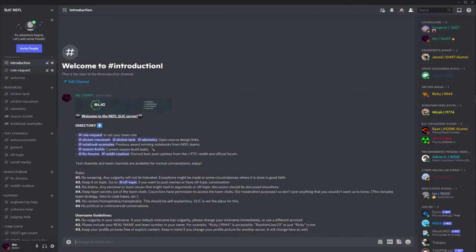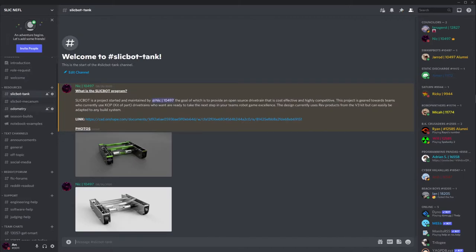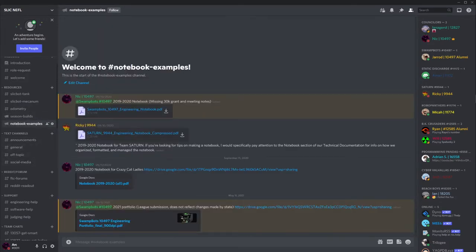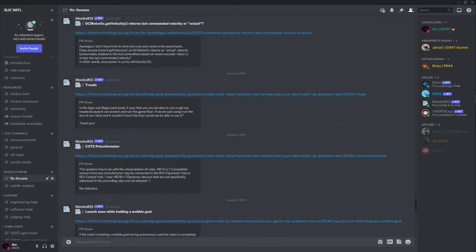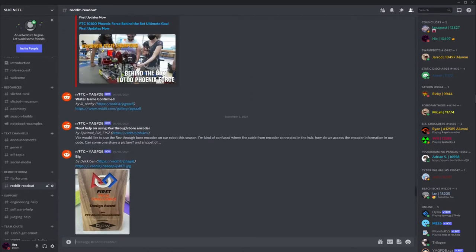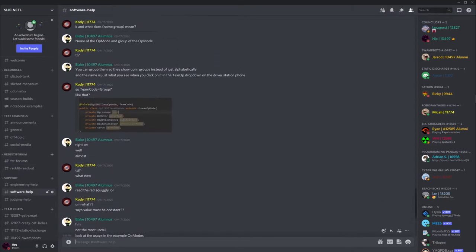Before we get started, I'd like to go over some general recommendations for all teams. First off, you should join the Slick North WSW Discord server. It allows you to get connected with teams from your league and get help from the more experienced ones. You'll also have access to helpful features such as example notebooks from award-winning teams, current season design concepts, help channels for all aspects of FTC, and automatically posted updates on the FTC forum and FTC Reddit.